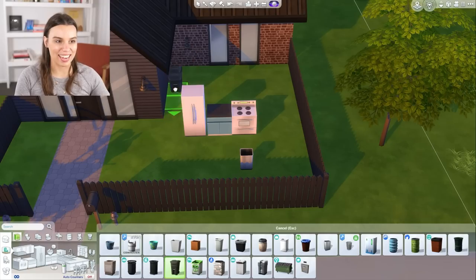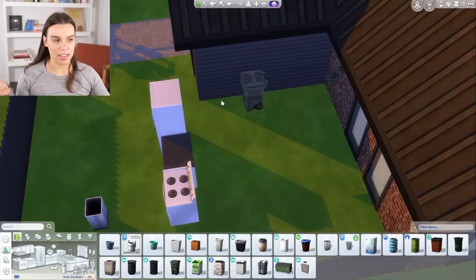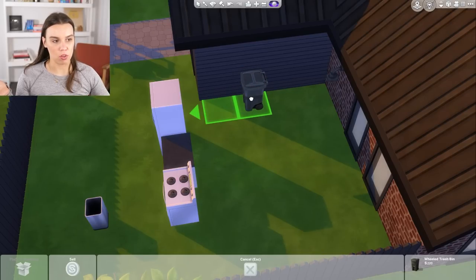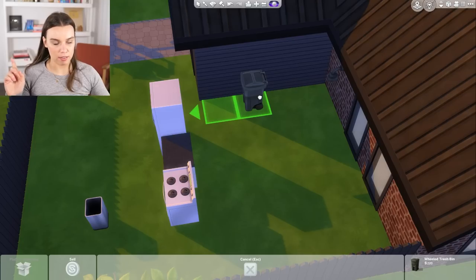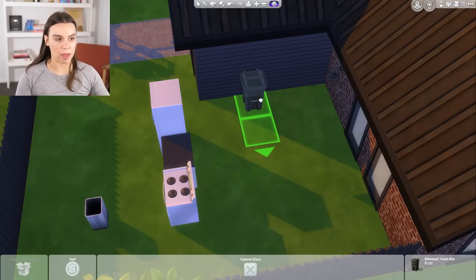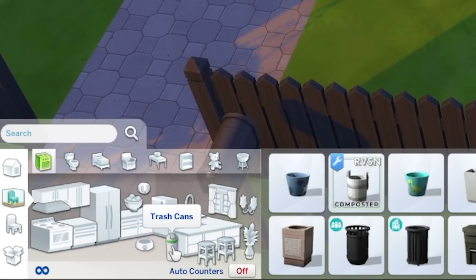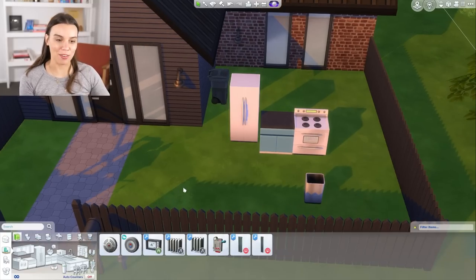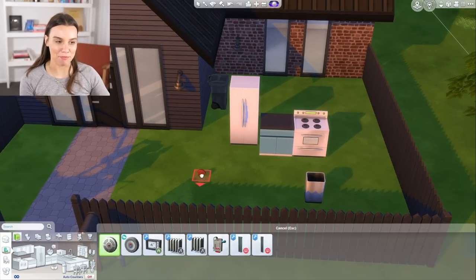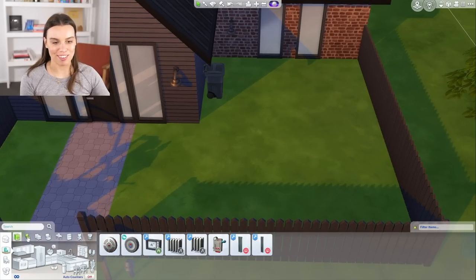I'm going to go ahead and click on that and pop that there. To rotate objects as you place them, you click and pull your mouse to rotate. Or if that's difficult for you, you can use the comma and full stop key to rotate the items. The bin is just from the kitchen area where there's a little picture of a trash can. I'd also recommend getting a fire alarm, which you can put on a wall. Those are the kitchen essentials.